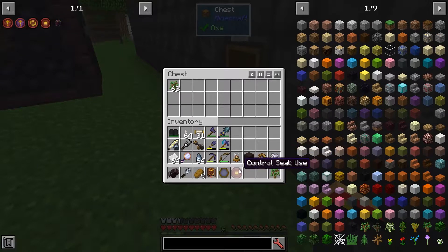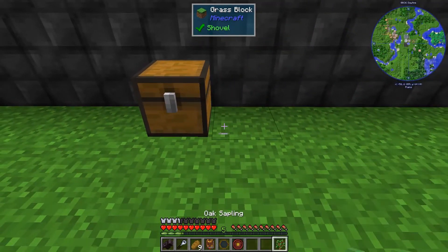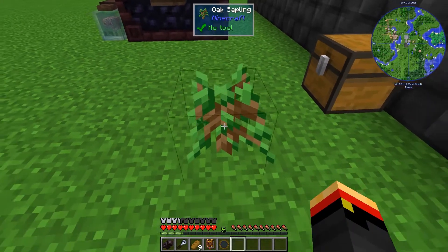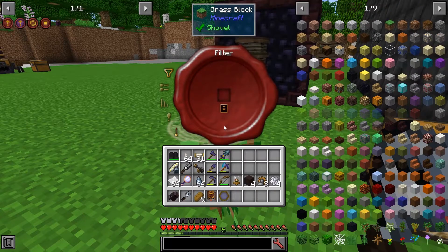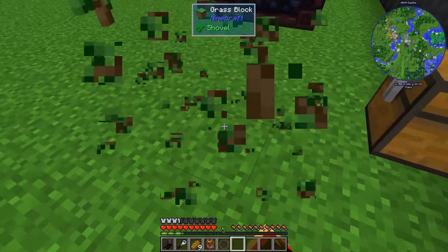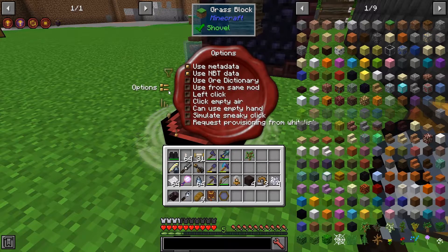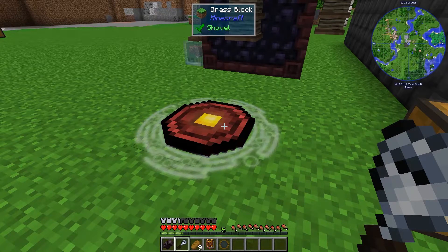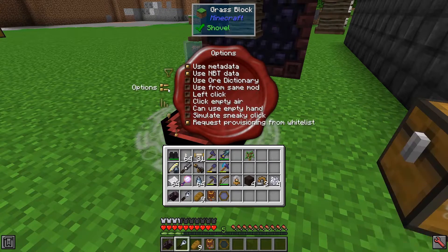I'm going to keep one of these oak saplings for just a minute. I want to use my Use Seal — I want him to plant trees. So I need to plant a sapling down and put the Use Seal on it, then get my Golemancer's Bell. I need to right-click to open the interface and whitelist what I want him to plant. Then I can go and say Request Provisioning from Whitelist, meaning he will look for saplings in the chest and use that on this block.